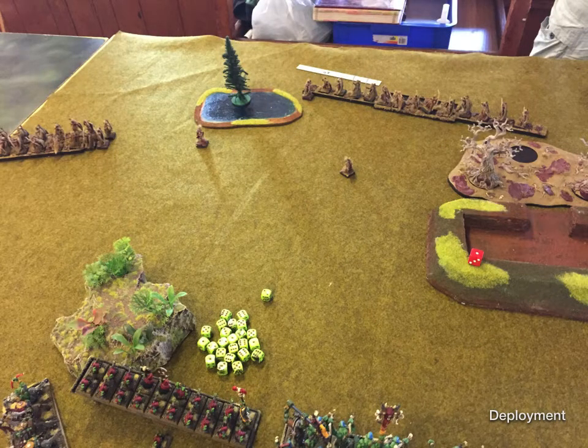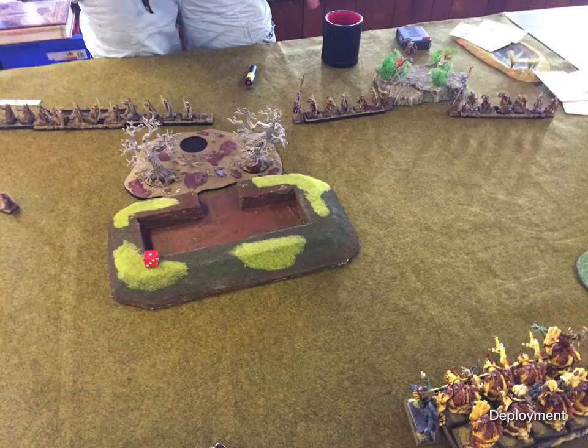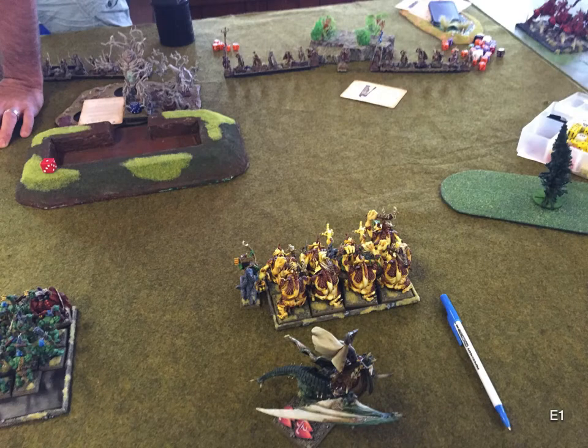Going through his deployment — there's a Waywatcher Scout on the left, and he's got two Waystalkers. He was debating whether to leave them out like that, but he just wants the sniper shots and knows he's going to give them away. The other big unit at the back is Waywatchers as well. He's dropped his Forest right in front of the hill, has two units of Scouts out to the right, and another Waystalker behind the hill. That's pretty much his deployment.